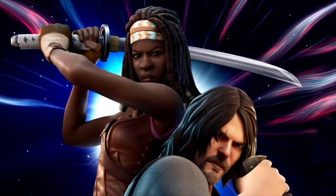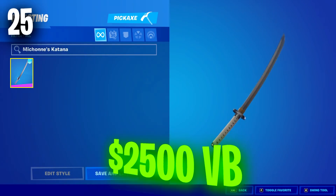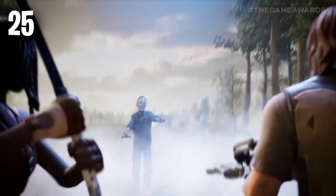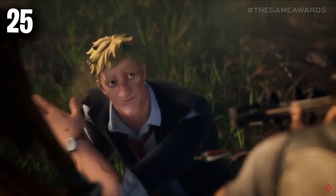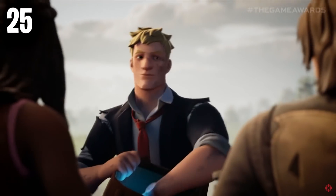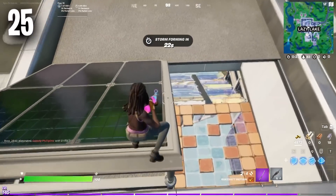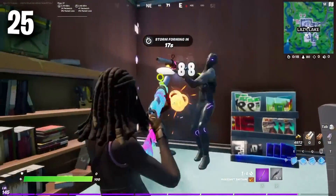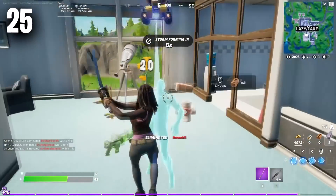Moving on to the number 25 position, we have Michonne's Katana. You can buy this for 2,500 V-Bucks as it came as part of a Walking Dead crossover bundle, which includes two skins and two pickaxes — so for 2,500 V-Bucks, I definitely feel like this is worth it. It is such an amazing pickaxe, and is very similar to other really amazing tryhard pickaxes like Snake Eyes Katana and the Sword of the Daywalker, which also deserve to be on this list.